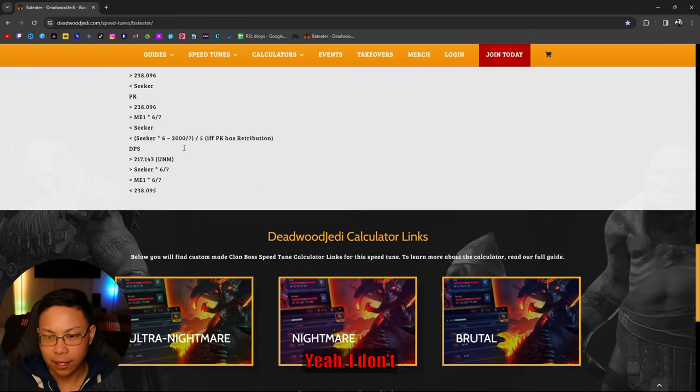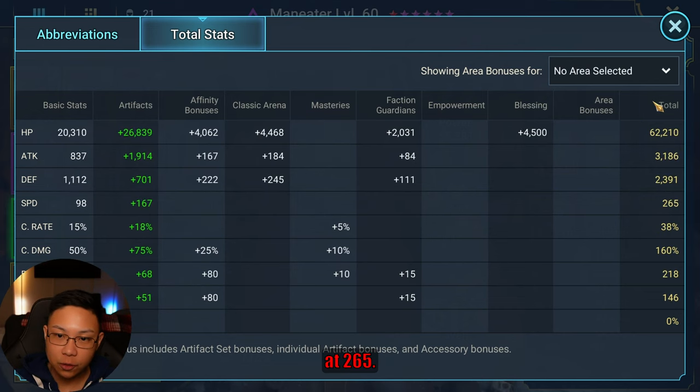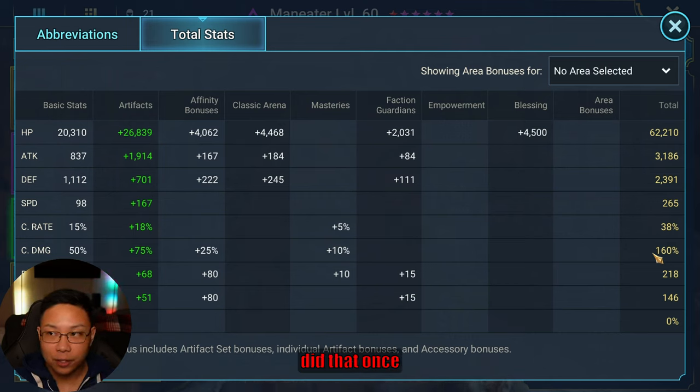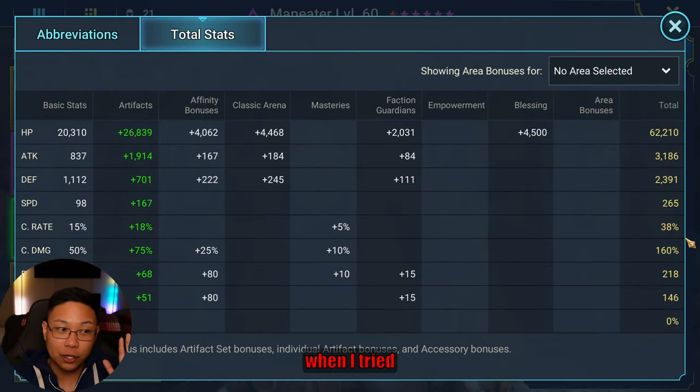Advanced notes — Maneater number one is at 265 speed. I don't think any of the other stats matter that much. You could put 100% crit rate on him and build him with high attack, but I actually tried that once during a free regear event and the damage difference was pretty minuscule. His multipliers are relatively small and his base attack is 837. I would not bother focusing on 100% crit rate.